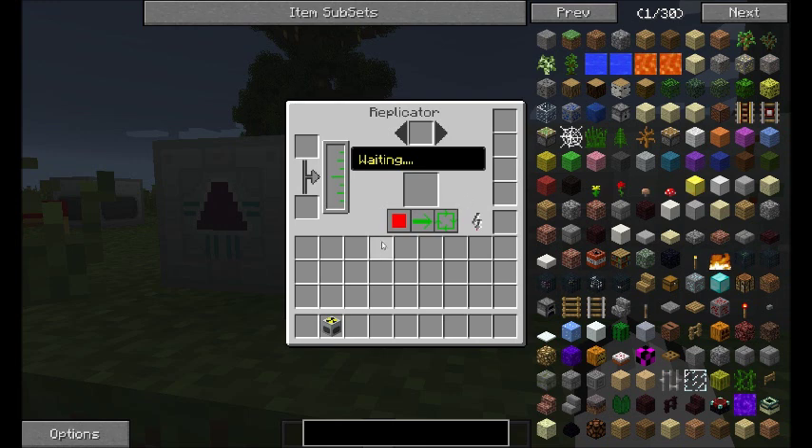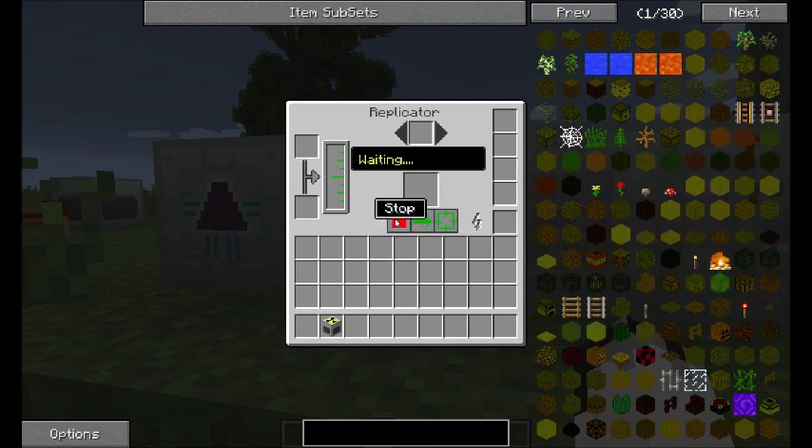These buttons down here let you control the run. You can stop it, do a single run — say you just wanted one piece of uranium, you could say just do a single run and it will make you a single piece of uranium — or you can do a repeat run so it will repeat until you turn it off or until the inventory is full, and then you just stop it.